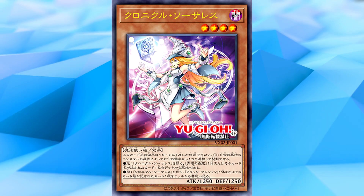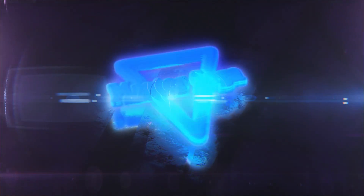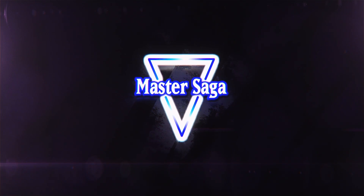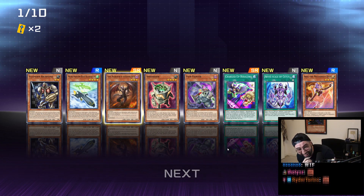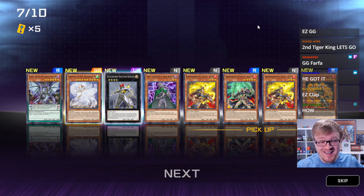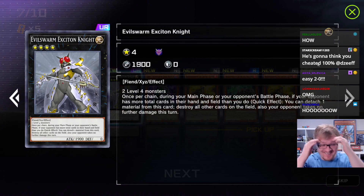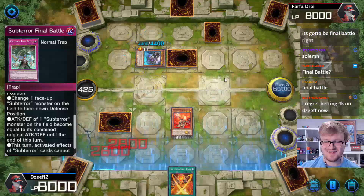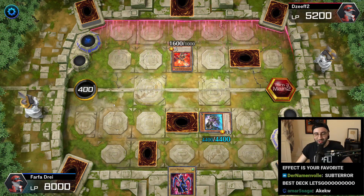Real quick though, before we talk about the cards in today's video, I did want to shout out episode one of Yu-Gi-Oh! Master Saga, which I posted a few days ago. In that series, I'm going to be collabing with Farfa each week and there'll be new episodes every Wednesday at 5 p.m. The basic premise is that it's a sealed-only series in Yu-Gi-Oh! Master Duel — we're going to open packs each week and make our decks better and better.